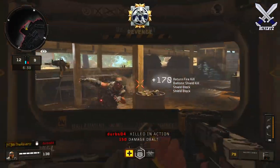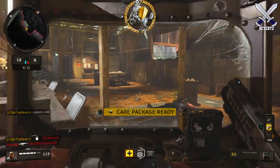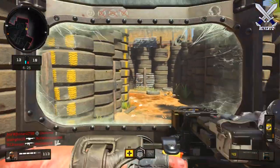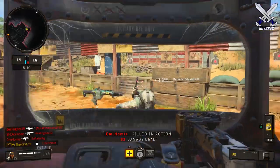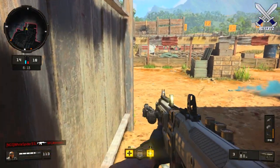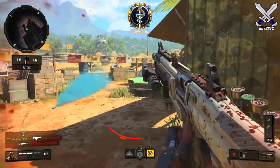The downside of using the Strobe Light is you are not able to aim down your sights, but I think that's nothing to even be concerned about. You can still somewhat ADS but the bullet spread just won't be as tight. Regardless, it's not that bad of a trade-off because you can really confuse another player who's in a close engagement with you and the SG-12.